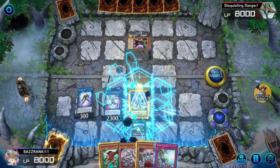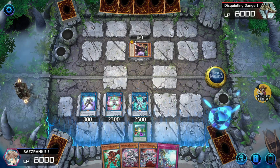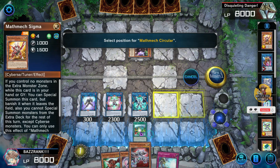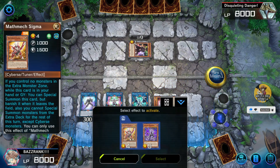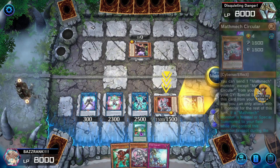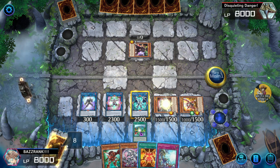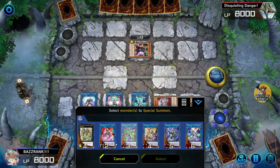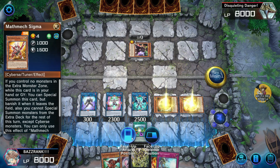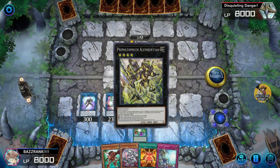Kita bisa aktifkan Circular. Kita buang Sigma - jangan diaktifkan dulu efek kartunya. Sigma aktifkan. Kita ambil spell card-nya, Equation. Equation kita ambil. Baru nanti kita ke Albertine. Albertine kita summon.